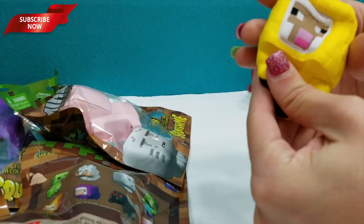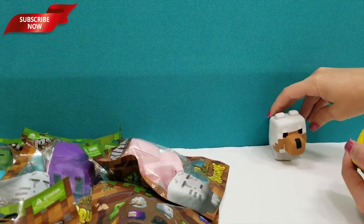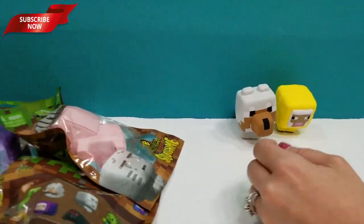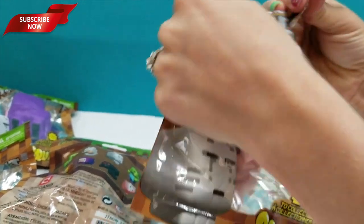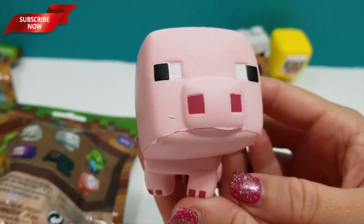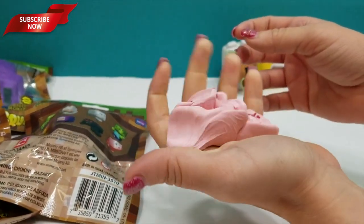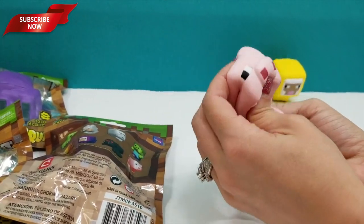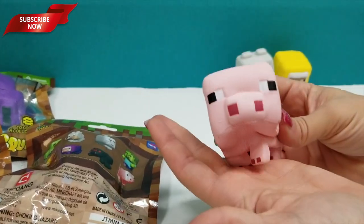I love all the boxy details — the craft blocks! They're not wanting to stand up too much. Okay, so here we have our pig. Everybody loves the Minecraft pig. They smell really good — look at the red on the snout, so cute. I really love the way these feel. You can see what a great squish it is — you can almost pancake him. It's like bubblegum.